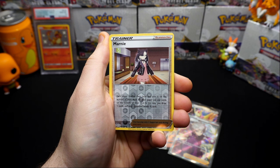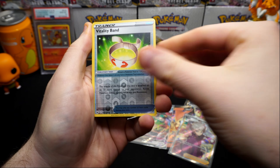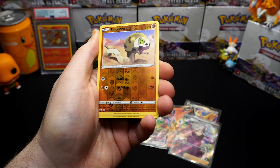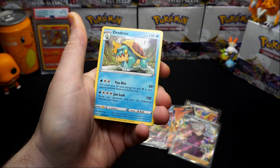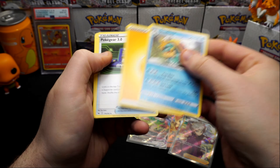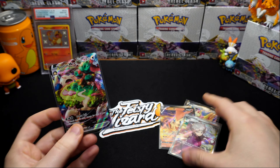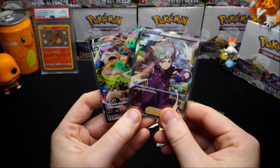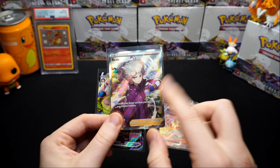I will be doing the second video with the other half of the box. We didn't get a secret rare on this side, so hopefully it's in the second half. Marnie - beautiful Marnie - Vitality Band, Goldeen, Seviper, Rhyperior, another rare, and a Dreadnaw to finish it off.